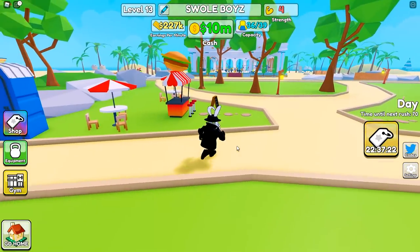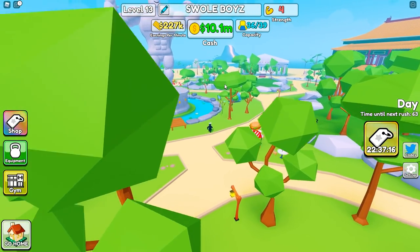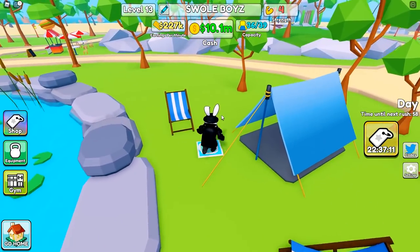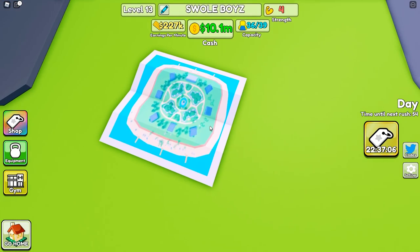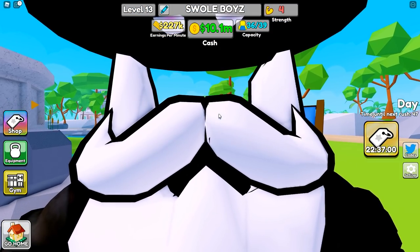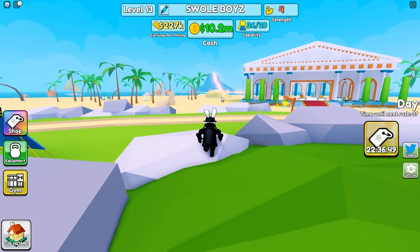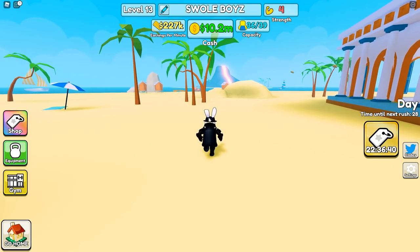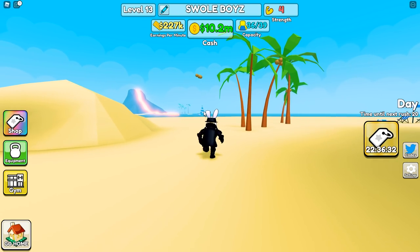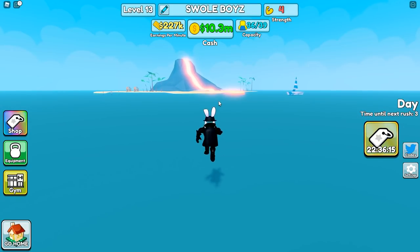Now we can move on to the Hot badge, which is also very straightforward. Outside of the map there is a giant volcano. You can walk on the water so it's not really complicated, but it is going to be a little bit of a walk. I love how there are casually just coconuts floating here — they're supposed to be shifted to the right but they just didn't quite cut it.